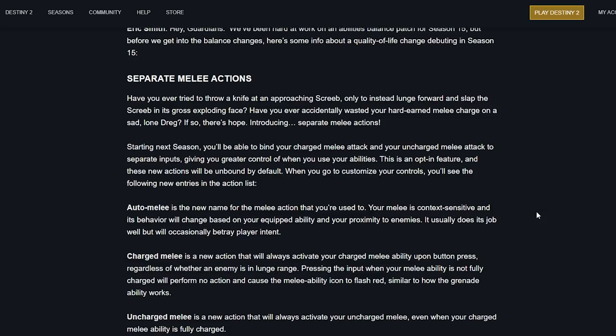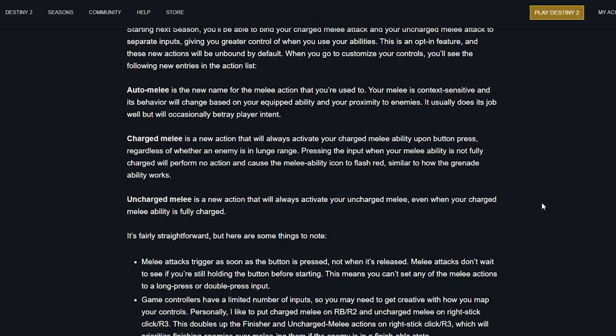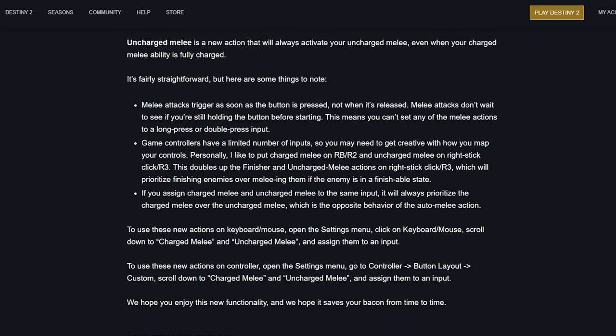Next season you'll be able to bind your charged melee attack and your uncharged melee attack to separate inputs, giving you greater control of when you use your abilities. This is an opt-in feature and these new actions will be unbound by default. The new entries are: 'Auto melee' — the existing context-sensitive melee that will occasionally betray player intent. 'Charge melee' — a new action that always activates your charged melee regardless of enemy proximity, flashing red if not charged. 'Uncharged melee' — always activates your uncharged melee even when charge is full.